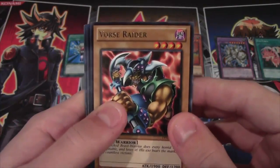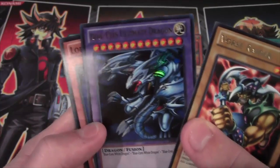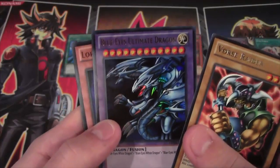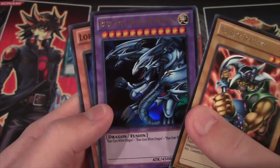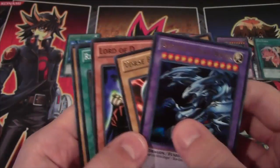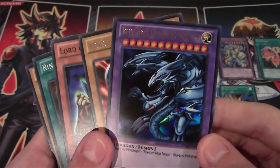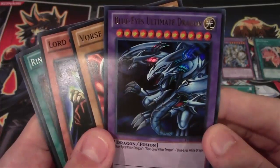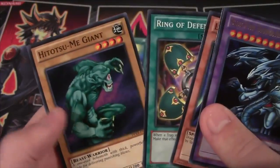Now, last pack — let's see what we can get from this one. We have the tip card, we have Vorcerader, and there's the holo for the special edition. Blue-Eyes Ultimate Dragon. As for Blue Eyes, this will do — this is definitely good. Blue-Eyes Ultimate is awesome no matter what. It doesn't matter how old the card gets or how long the series goes — Blue-Eyes Ultimate will always be one of the most awesome cards ever, especially for someone who's played for so long. Everybody wanted this card and it was almost impossible to get. Just looks so freaking awesome. I hadn't got this card from a special edition yet, so that's really cool. Ultra Rare. Lord of D, Ring of Defense, and Hitatsumi Giant.